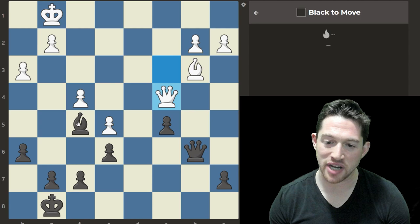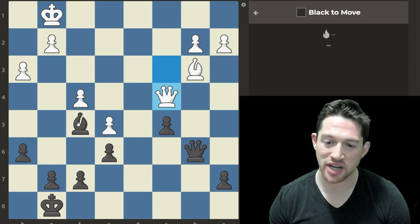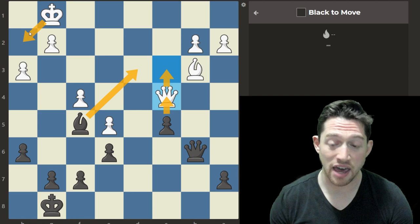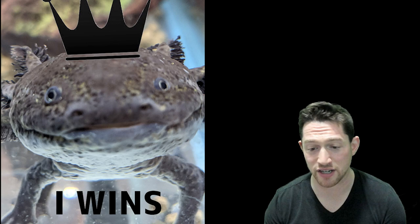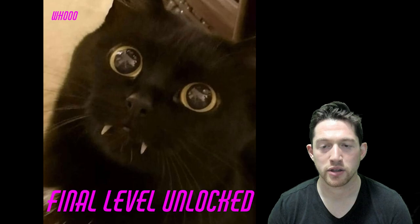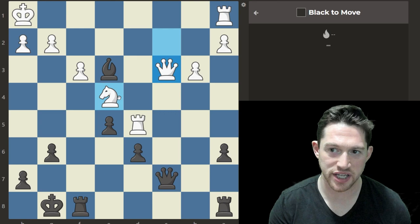Bishop to d3 is probably the right move. If the queen were to take it, we play that c4 discovery check, which also hits the queen. If the queen doesn't take, for example queen to c3, we play c4 discovery check, then king to h2, c4 takes b3, and they play queen takes d3 — then b3 takes a2. This should be good for Black.